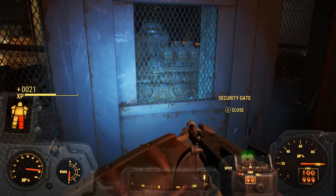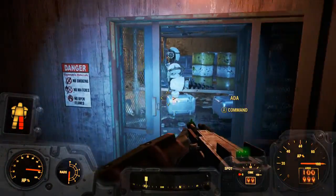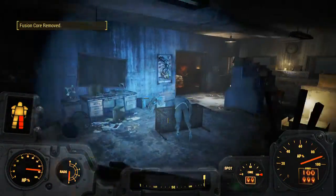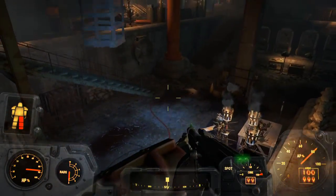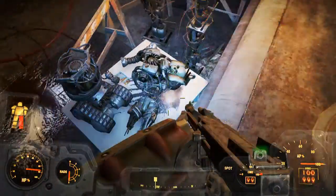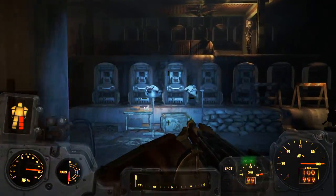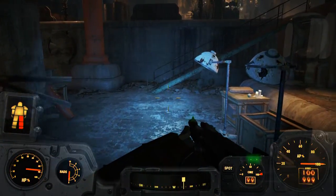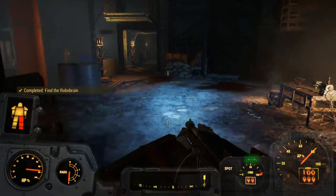There we go, yes! What the heck was the point of that? Oh well, there's some X01 power armor here - that's pretty sweet. Though I have no idea where I'm supposed to go now. What is this, just a bunch of exoskeletons? Ah, here we go - somehow I found my way to where I'm supposed to be.